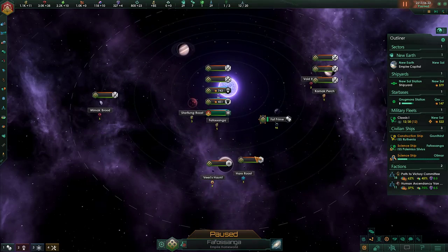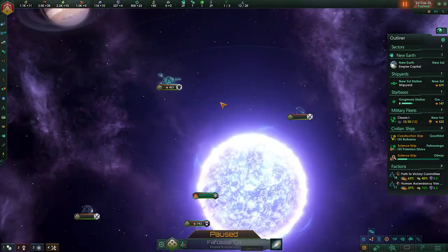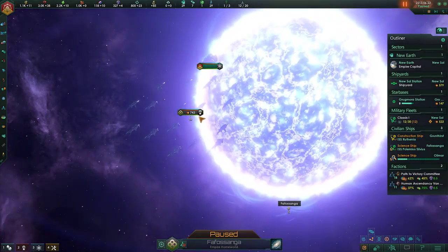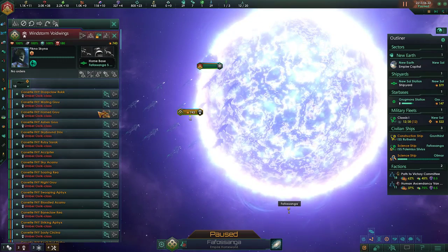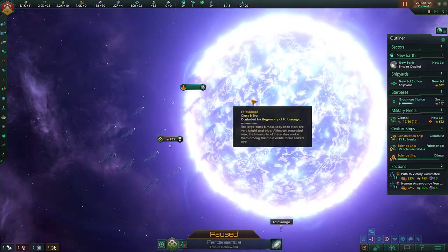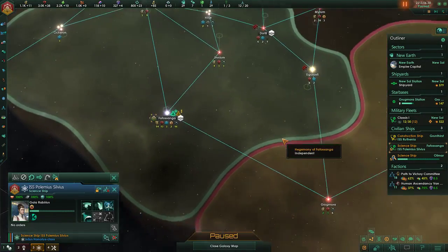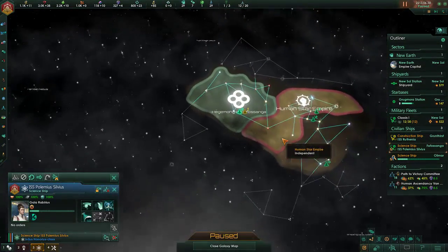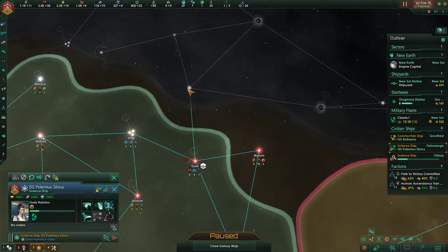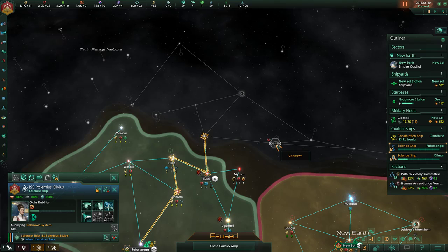Our fleet power is sitting at 522. They have a station at 451 and a fleet of seven — 18 ships though for that fleet power. We're going to be way better off because by the time we get up to 18 ships we're going to way outpower them. We'll continue researching the stars and see what other foul threats lie out there.